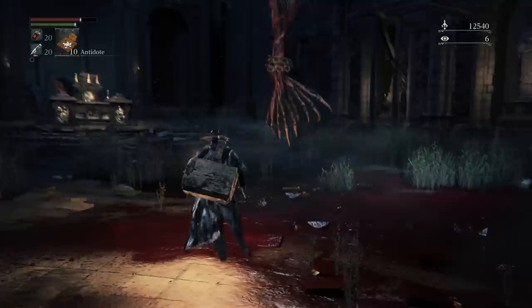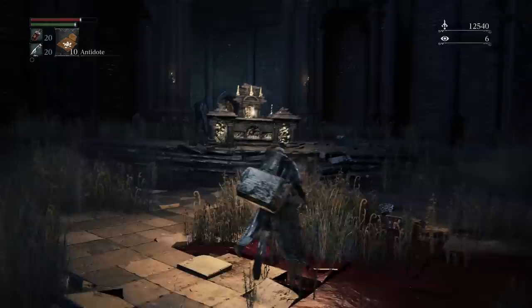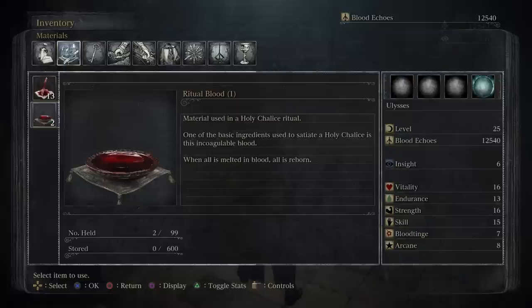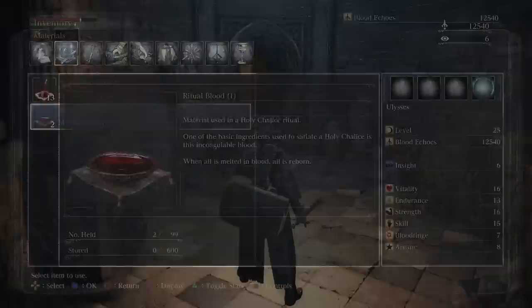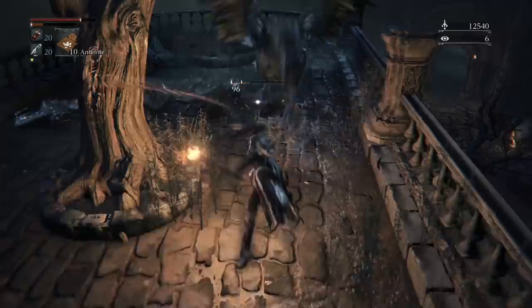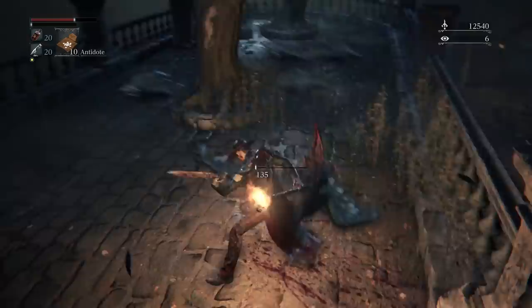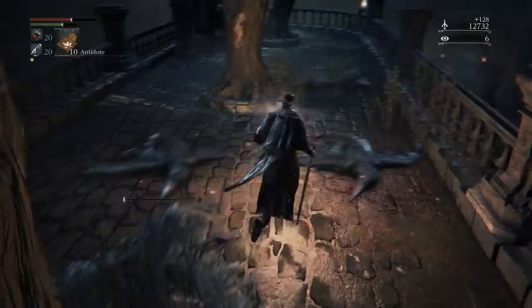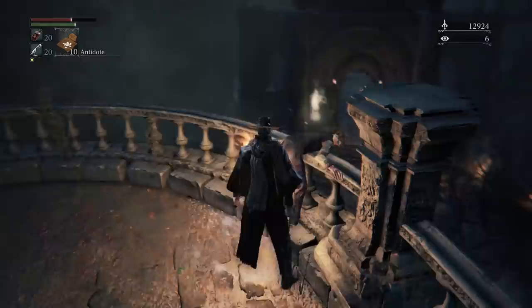This game makes Dark Souls look bad. Oh my god. This is also macabre and gruesome — a blood-soaked monster. And ritual blood right at the altar next to it: 'Material used in Holy Chalice ritual. One of the basic ingredients used to satiate a Holy Chalice. Incoagulable — when all is melted in blood, all is reborn.' I'm also getting pecked to death by crows. I feel like I'm Prometheus. It was a raven that pecked at Prometheus's liver, right? Some carrion bird. They're guarding some bloodstone shards.